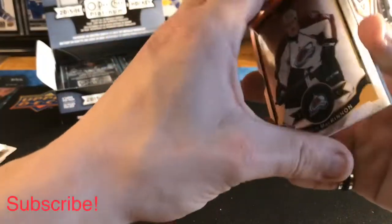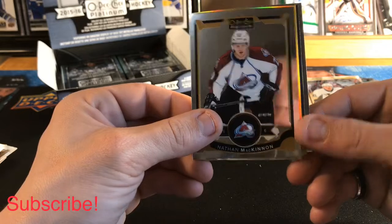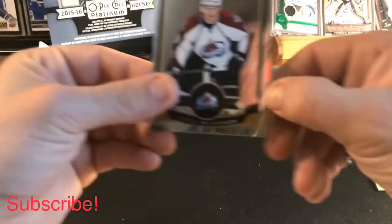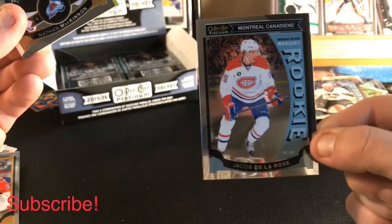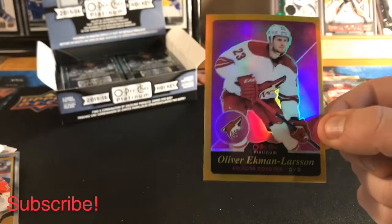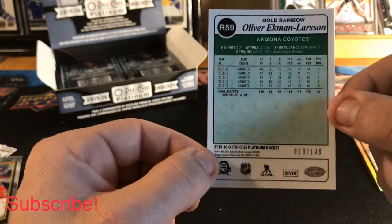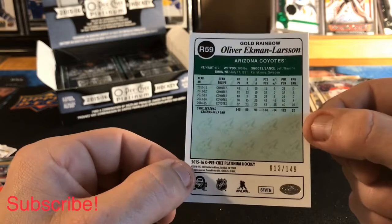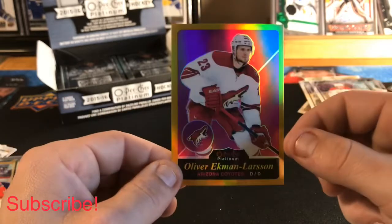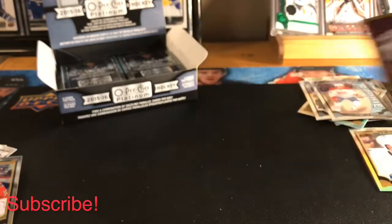Next up we have a Nathan MacKinnon base — gonna save that one for a minute. We got an Andrew Hammond base, a Jacob DeLaRose Marquee Rookie, and here we have a very nice Oliver Ekman-Larsson retro rainbow gold, out of 149. That's a very nice hit — that's our second numbered card.